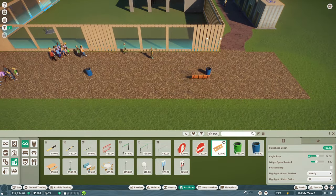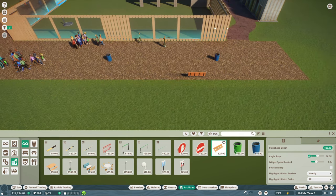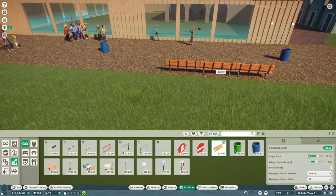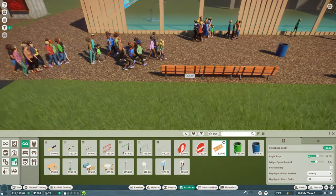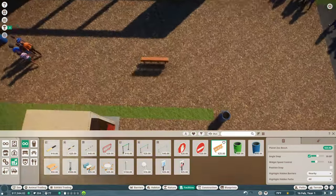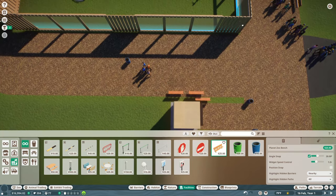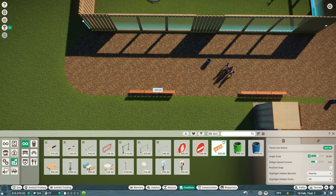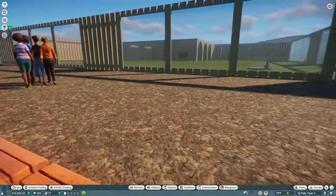Near the viewing areas I add benches — five along one side, three on the other two sides — so guests can sit and watch the Wisents through the windows. As long as nobody's crowding, they should get a decent view from the seating.